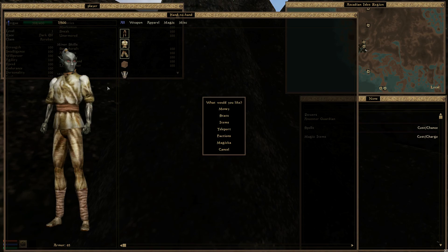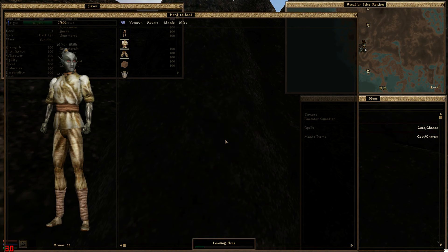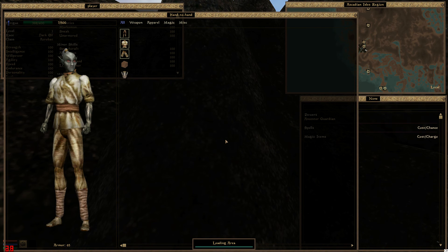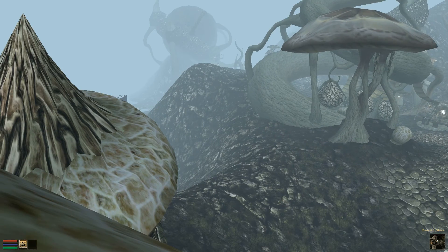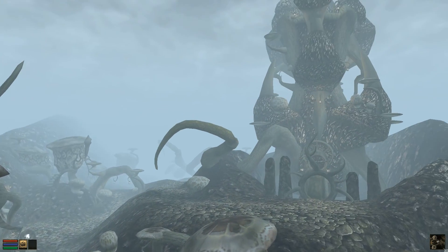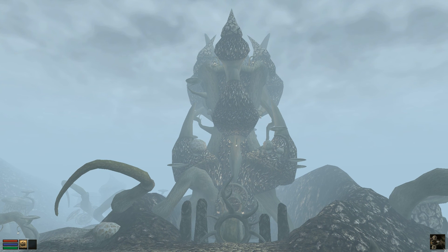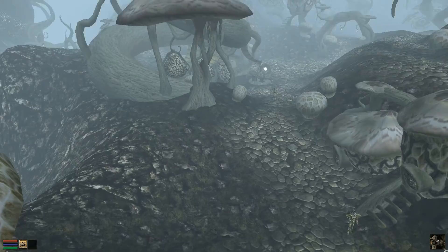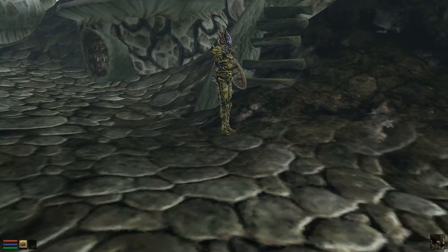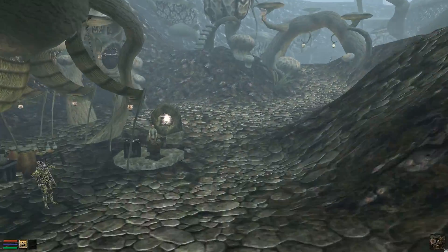Let's have a look at another type of architecture — Telvani, maybe? Let's go to Sadrith Mora. If you're worried about using a pluginless texture replacer and then you don't like it and it's going to be a pain to uninstall — that's nice, that works, that really works — you should use Wrye Mash. This way you can install and uninstall your pluginless texture replacers with a click of a button. The instructions to set it up are very clear and it's honestly not that complicated. We've already seen Bonemold.